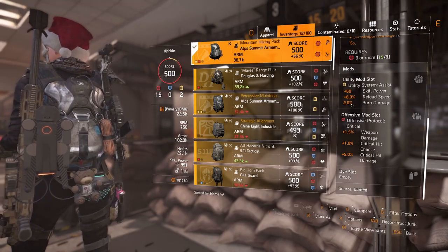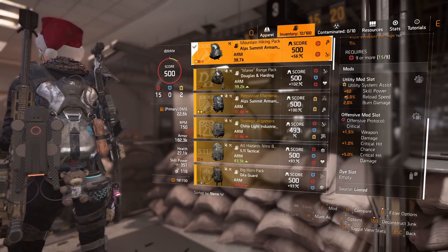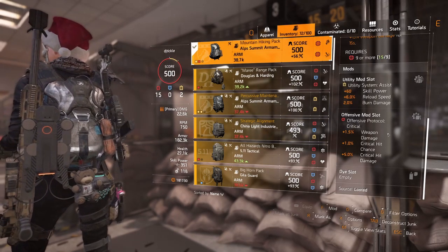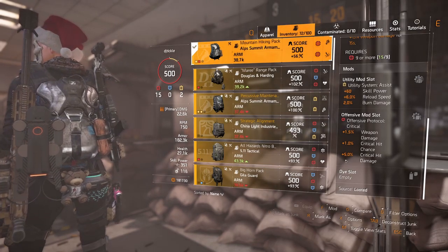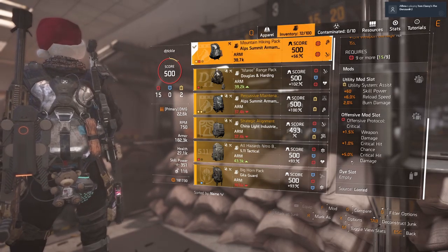For the utility mod slot I've got a 6% reload speed mod — I actually have a 7% now, so I should update that. For the offensive mod I'm running 5% crit hit damage with 1% crit hit chance, just to further buff crit hit damage, because that's what this build is all about.